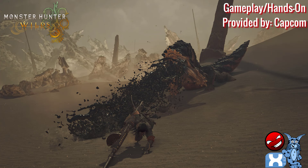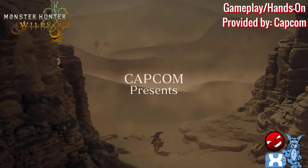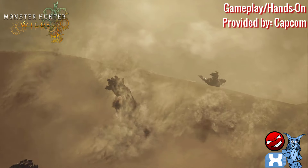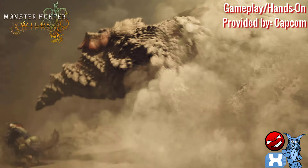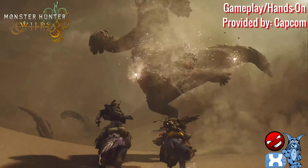The first locale to be unveiled was the Windward Plains — a vast region encompassing harsh deserts, twisted rock formations, and swaying grasslands teeming with life. The Doshigami is the main creature they chased, and we got to see a lot of gameplay of your hunter chasing them down and stopping the elite Doshigami.